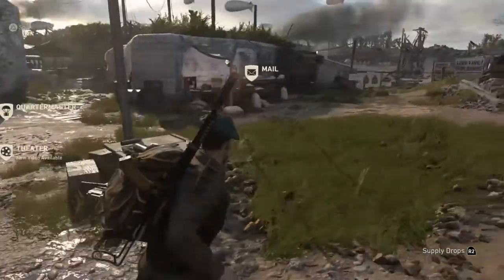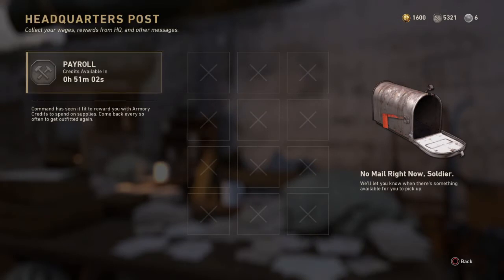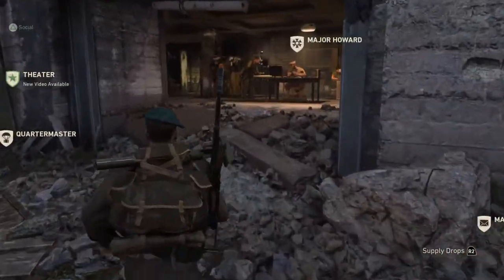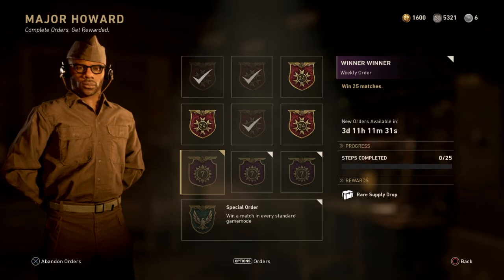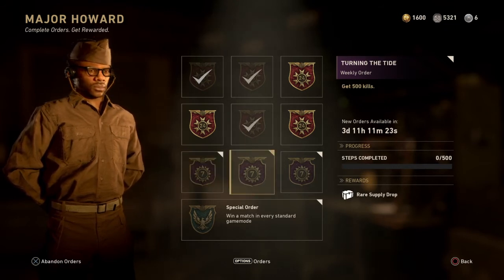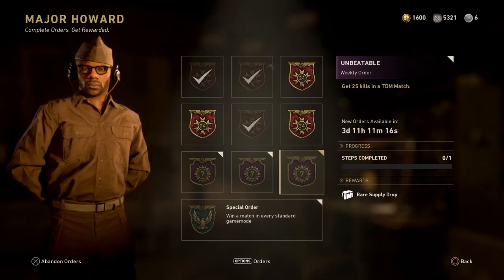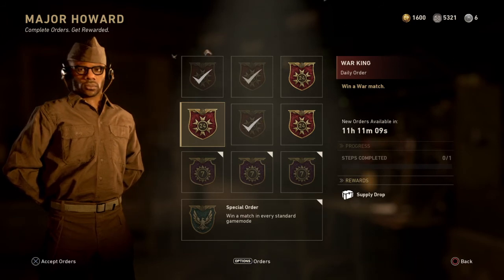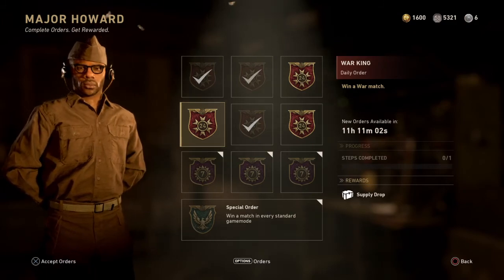Another cool thing you can do is check the mail and log in — every four hours I think you get around 100 armory credits. They do add up, and if you log in every day you get bonuses. If you go to Major Howard you can get your orders. Right now I'm working on three weekly orders: win 25 matches of any game mode for a rare supply drop, get 500 kills for a rare supply drop, and get 25 kills in team deathmatch for a rare supply drop. You also get daily orders, which give you supply drops, armory credits, or social bonuses.